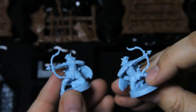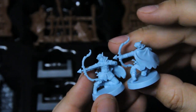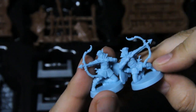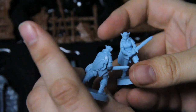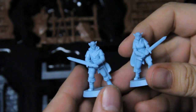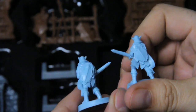We have two each of two different elven archer sculpts, turned different ways, and it also looks like a male and female sculpt — also in the lovely blue color. And we have two each of elven warriors with similar differences.